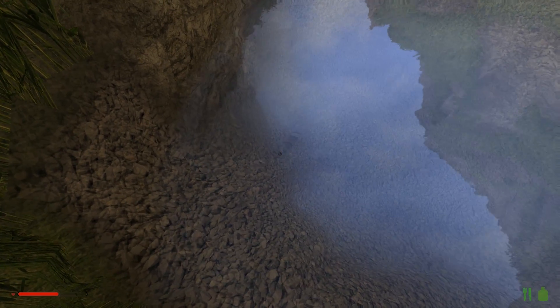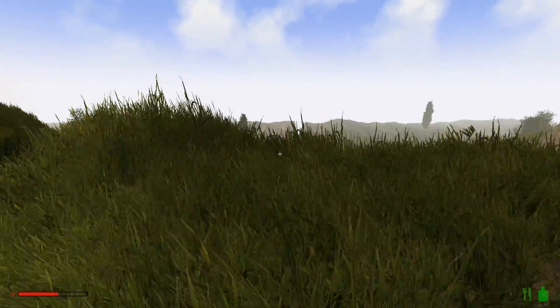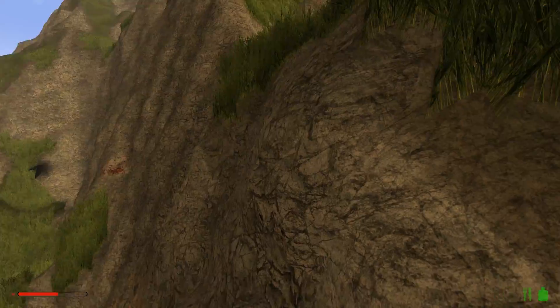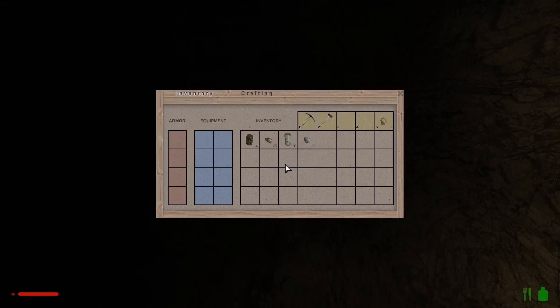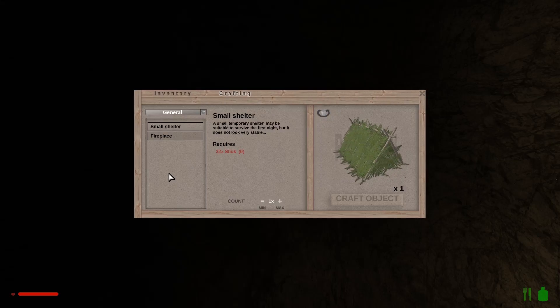If we come up to the water and press F we should drink some water — there we go. Here's our cave. So if we bring up I and go to the crafting menu...